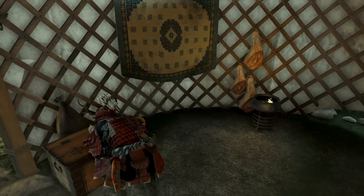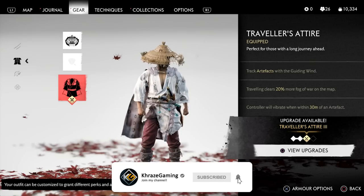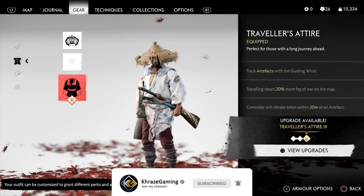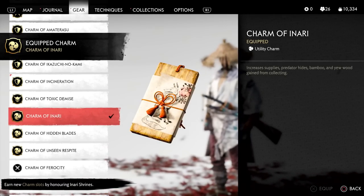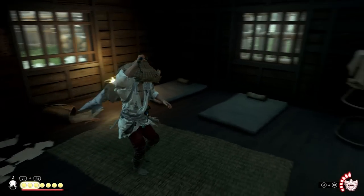Let's begin with a couple of items that you should definitely use if you want to make the most out of your farming sessions. These are the Traveler's Outfit, hopefully fully upgraded, as well as the Charm of Inari — both of which you actually get very early on in the game as long as you keep your eyes open.